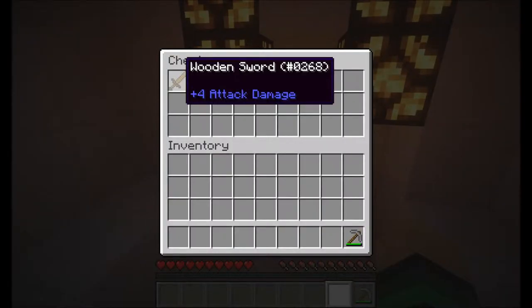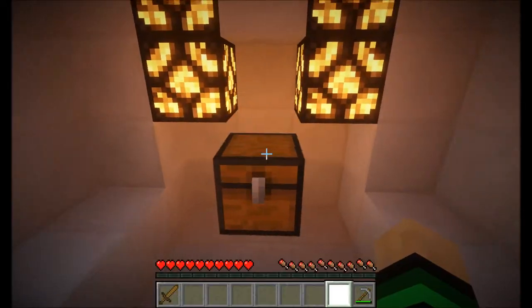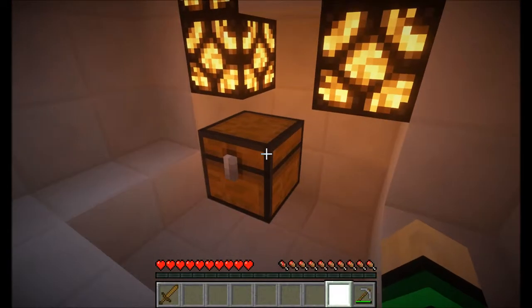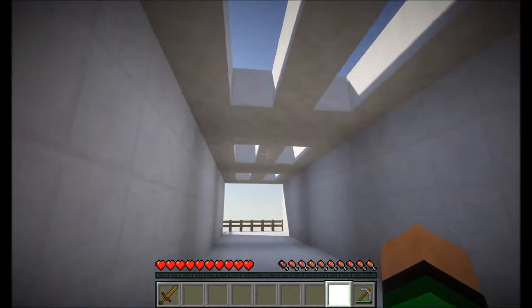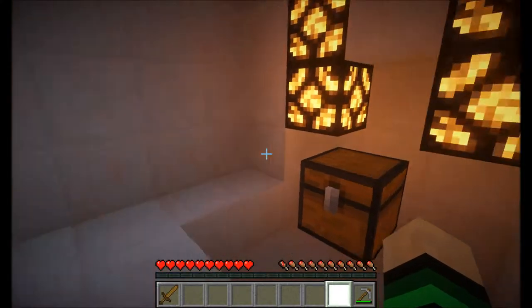So what do we have in here? A wooden sword. I have to be honest, that's kind of disappointing. All this way, just for a wooden sword, all this effort. Okay, that was not really that much of an effort, but still, that's kind of disappointing.